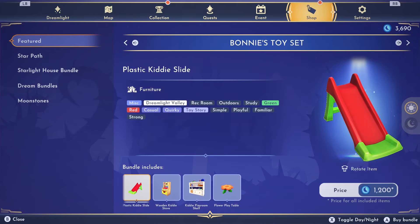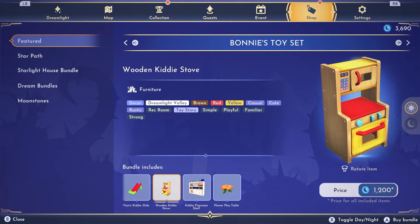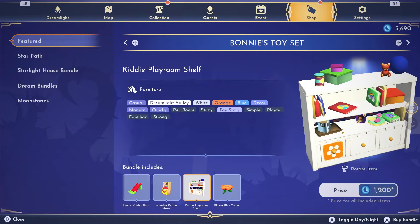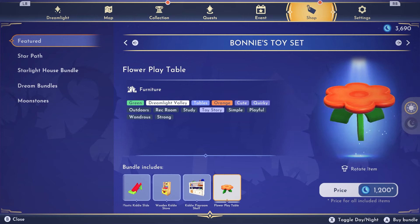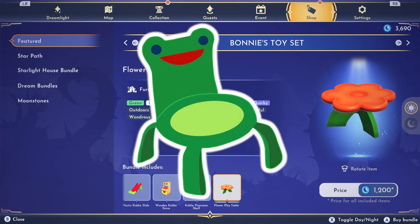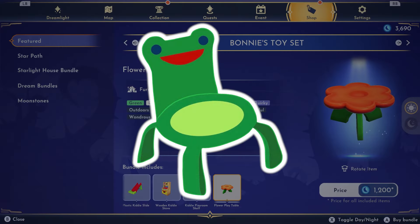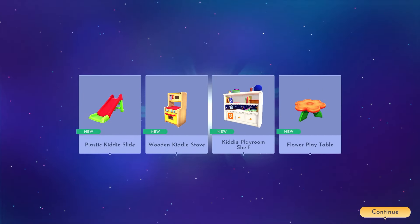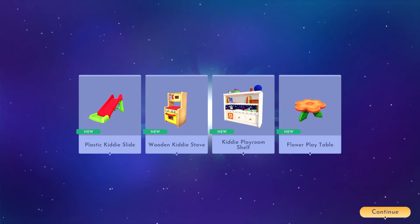Let's move on to Bonnie's Toy Set — this is adorable. Look at this little sliding board and this wooden kitty stove. We have the Kitty Playroom Shelf and the Flower Play Table. For those of you who played Animal Crossing — everybody loved the Froggy Chair — I personally think the Flower Play Table is going to be just like it. Hopefully we get little chairs to go with it eventually, because I think that would be adorable.